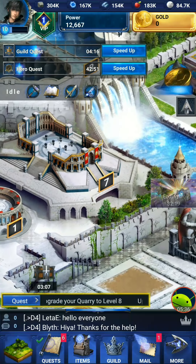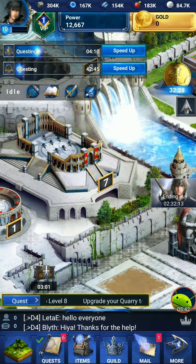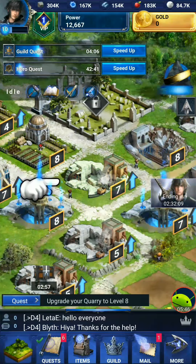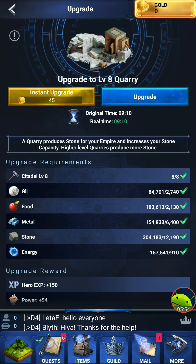What else did I want to show you guys? When you want to go to the next quest, you hit this little button down here and it'll tell you — okay, you want to upgrade your quarry. So upgrade that, make sure I have all the materials I need, and upgrade that.